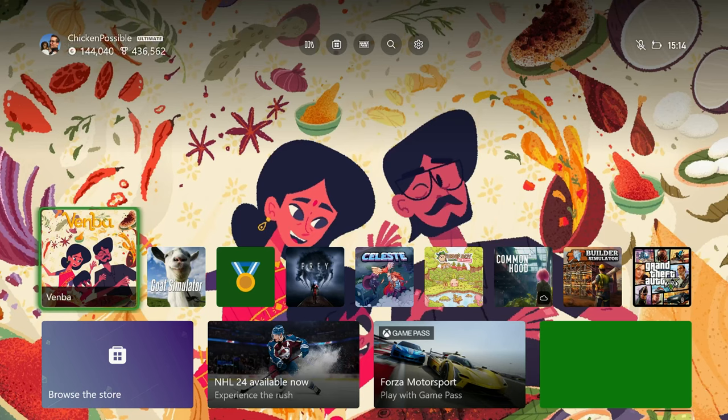Hey, what's up everybody? This is Chicken Possible with Rewards Hunter, back with a brand new series. This is going to be an easy achievement guide series for the game Venba, which is available on Game Pass and also available on the cloud if you want to play it that way. This is going to be a good game for easy daily achievements for the next few weeks.